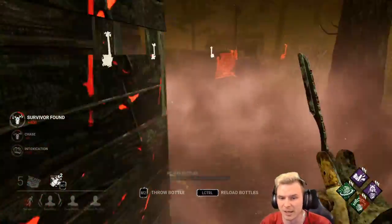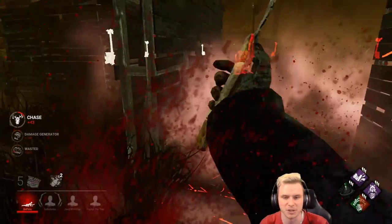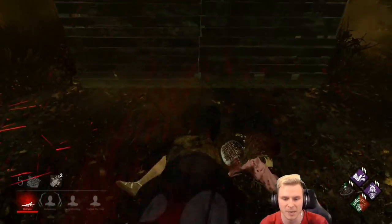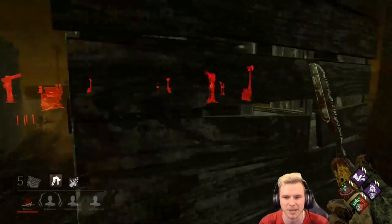You have to have a really good dead hard here. No dead hard — we'll take the M1 in her back just to make sure she can't make the play. Works out well for me. Unfortunately, I'm revealing the fact that I don't have Bamboozle, and I won't be able to use that later on against this player to trick them. Now we've got regression on that generator.